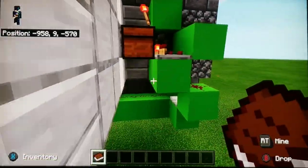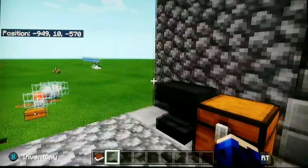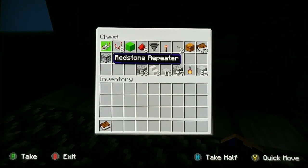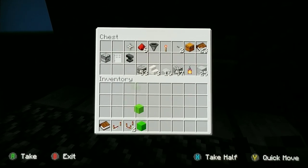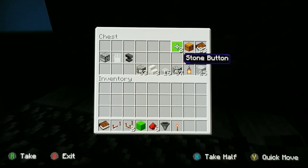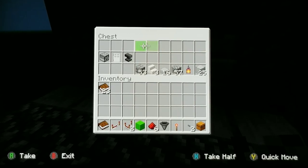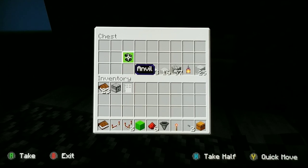What you'll need is one repeater, two redstone comparators, a block to build your redstone on, six redstone, a hopper, a redstone torch, two buttons, one chest, 23 key cards, a dropper, an iron door, and an anvil.